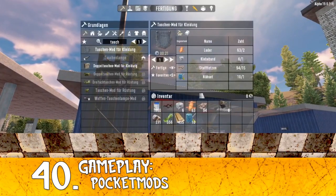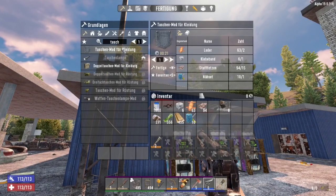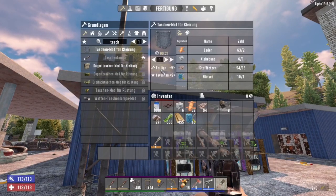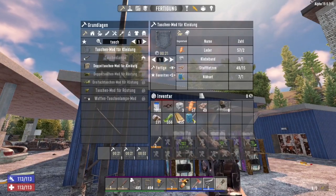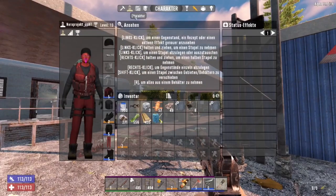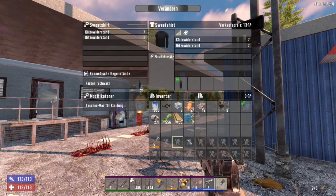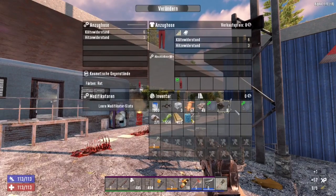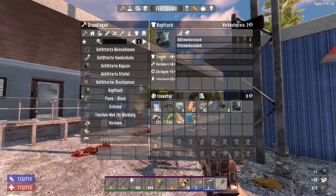Tip number 40: pocket mods. Many people don't know that from the very beginning, if you've harvested enough cotton and have spare textiles, you can craft pocket mods without any schematics or skill required. Just craft them and put them into your clothes like pants, a blouse, or a coat. Note that hats don't have a mod slot.